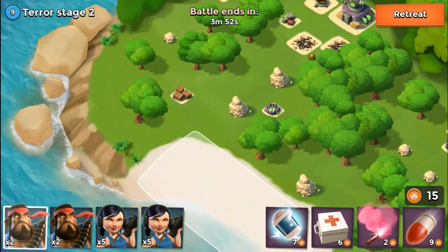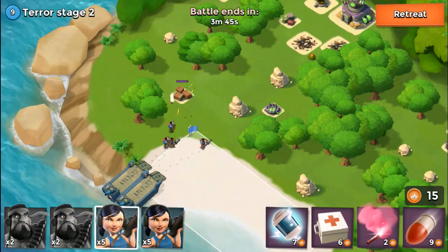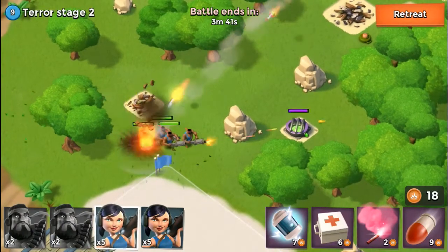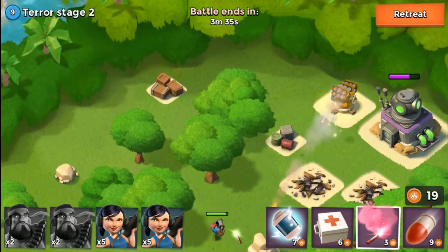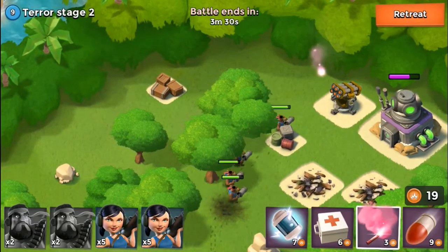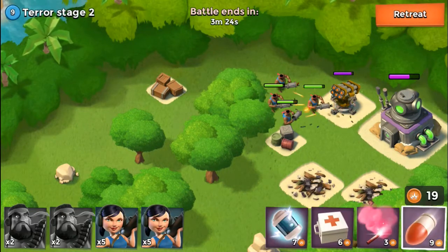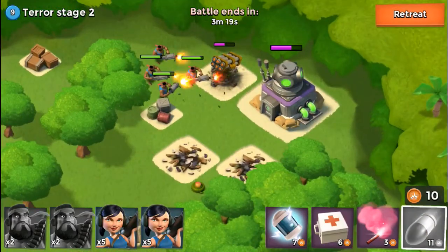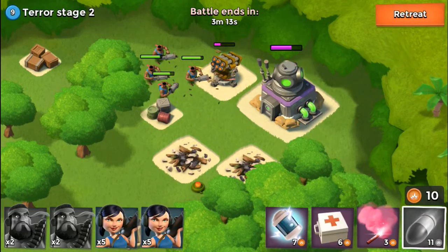Easy peasy. Then I'm going to send in my two zookas and let them take out these two minor things — these few boxes right here — and then let them take out this little slime box to get some extra artillery points. Then I'm going to send them after the rocket launcher, because that thing will easily take out all of my zookas. I want to get rid of that before I send in my zookas to finish off the HQ.